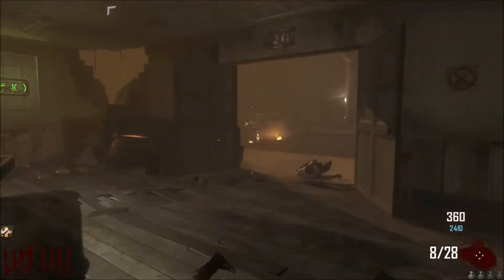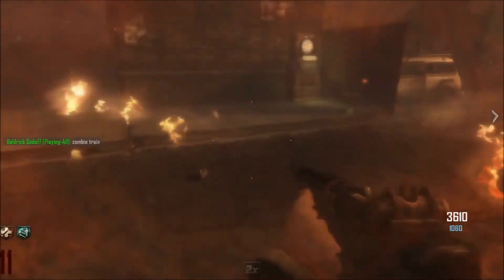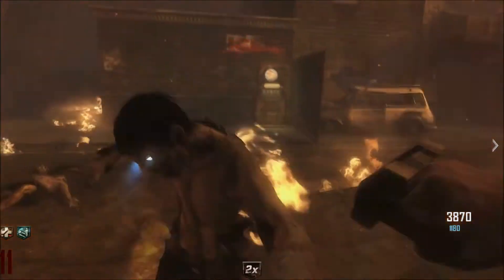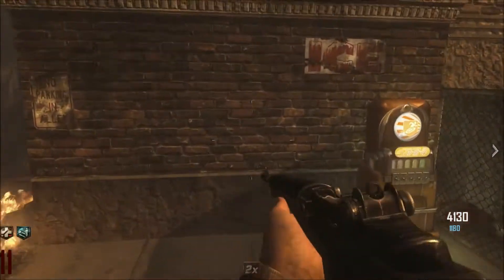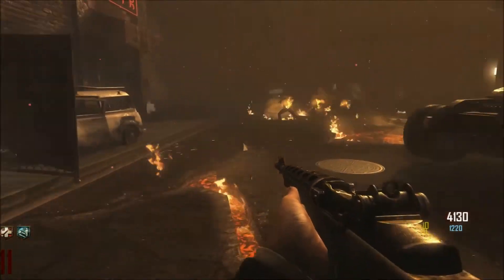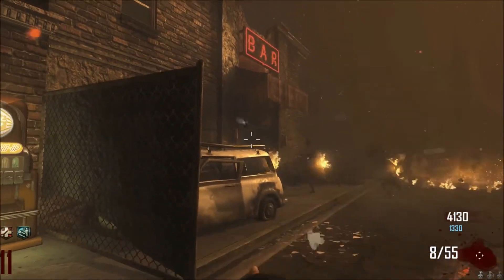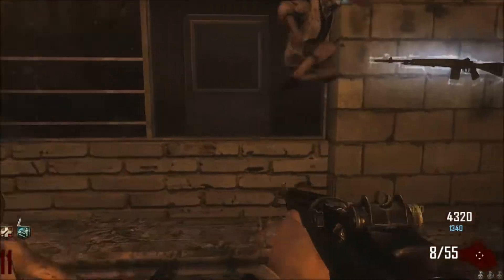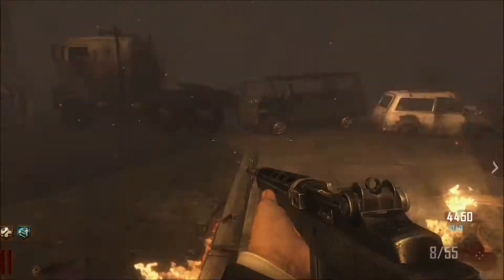They look like knuckle dusters or busters, I'm not sure what they're called, but they send an electric shot into the zombie, killing it from rounds 1 to 14, making it the best melee weapon you can get so far on COD Zombies — better than a Bolly Knife or a Sickle, which costs $3,000. So you basically pay for what you get.